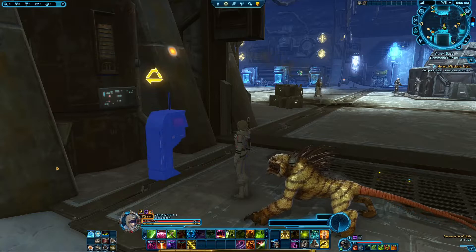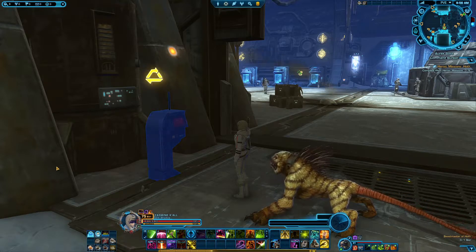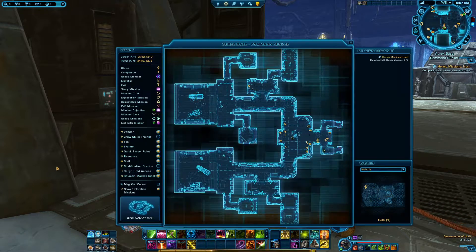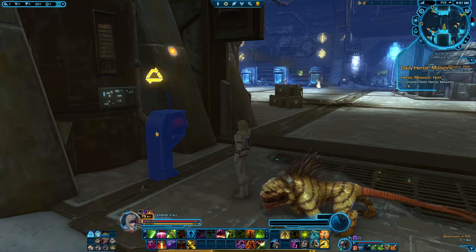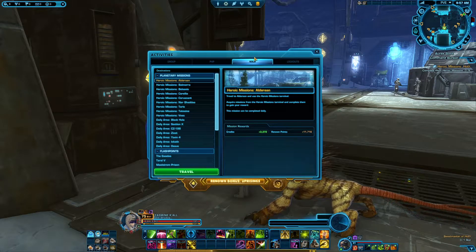So the last one will be the Skel, and from all the information I've been able to find out, you can only do this on Republic's side since it is from a Republic heroic mission. Our starting point will be in the Auric Base Command Bunker at the daily heroic mission terminal. You can get to this easily by going to your activity finder and going to the solo tab, and then you will travel to Hoth.